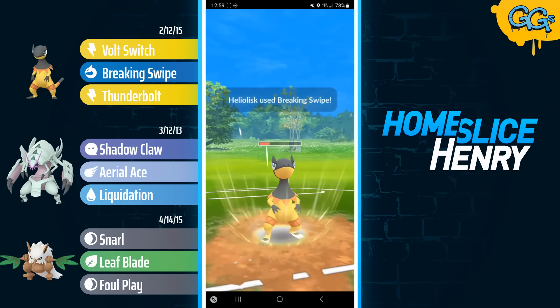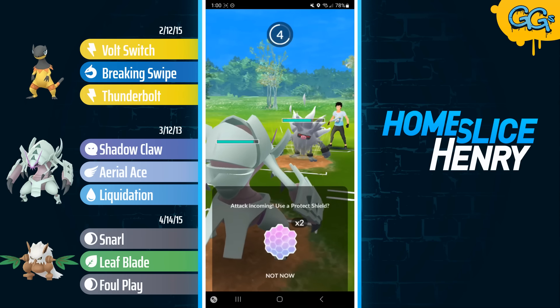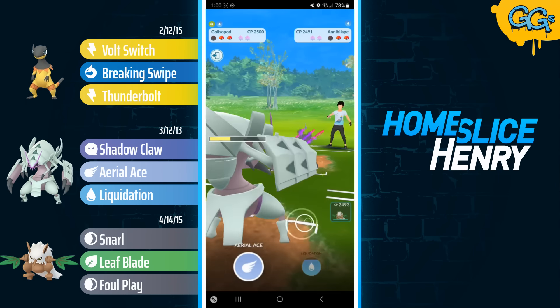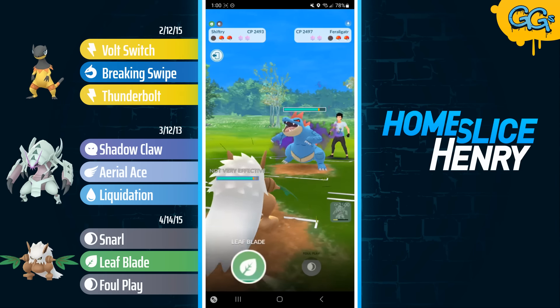In comes Annihilape. I'm forced to stay in here because I am ABA weak to Counter. Initially I was looking at something like an Ampharos on the lead, but there were a lot of weaknesses with that, so I went with Heliolisk — and then realized, if I see a Fighting type on the lead, I just lose.